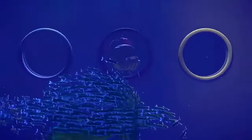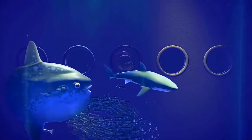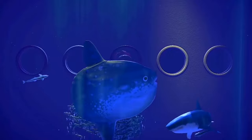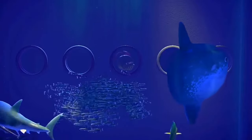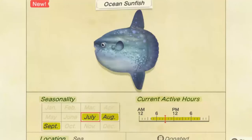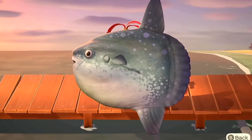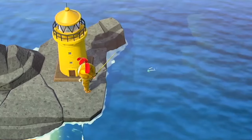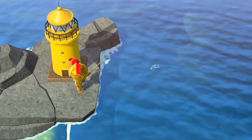The Ocean Sunfish is the type species of its family, Molidae. Its range is fairly widespread, being found in both temperate and tropical oceans. They are closest in relation to two other fish in Animal Crossing — the Blowfish and the Pufferfish. When resting, the Ocean Sunfish will lay down on its side just below the ocean surface. Their diet consists of mostly jellyfish. Due to the makeup of their skull, Ocean Sunfish are unable to completely close their mouths.